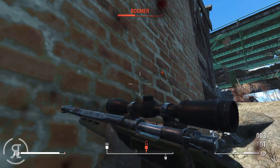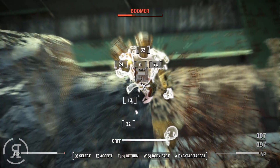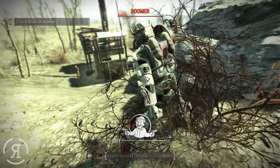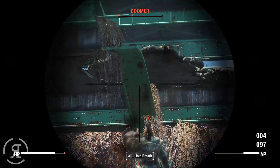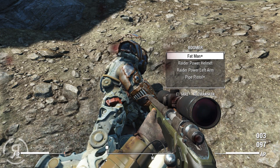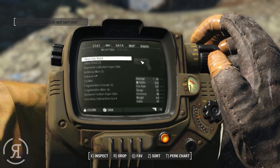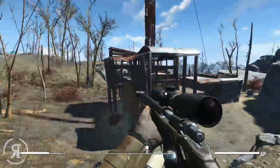We run out of AP trying to use a critical hit, but manage to land a critical strike. We headshot him and finish him off. He was using a Fat Man - which fires mini nukes. We decide not to keep it as it's far too heavy, so we drop it and move into the area.